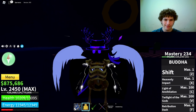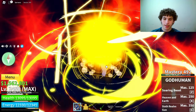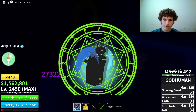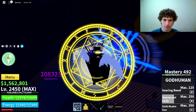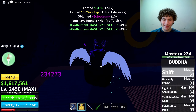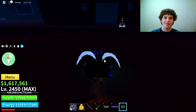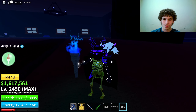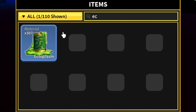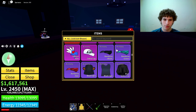I now have 94 ectoplasm, just six away. The cursed captain spawned again — hopefully I get the hellfire torch on my second attempt. And unfortunately I still didn't get the hellfire torch, but I got 10 ectoplasm. I now have 130 ectoplasm, so I'm good on ectoplasm. Now I just have to keep grinding the boss until I get the hellfire torch.